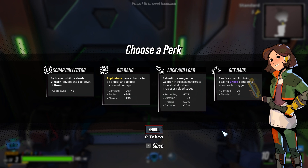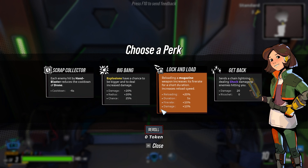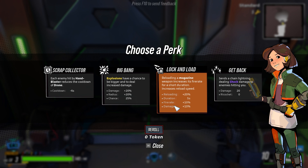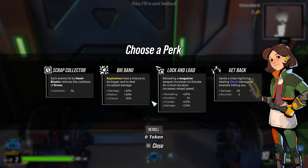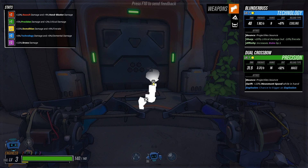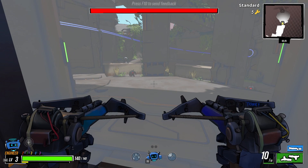Chain Lightning dealing shock damage to enemies hitting you. Explosions have a chance to be bigger and deal extra damage. Hand Blaster reduces the cooldown of the drone. I've got to figure out what Hand Blaster is, because I think I might have another ability. Big Bang would be Bigger Better Explosion, or... I don't know, I'm going to go Shock. Magazine actually does work with the dual crossbow.